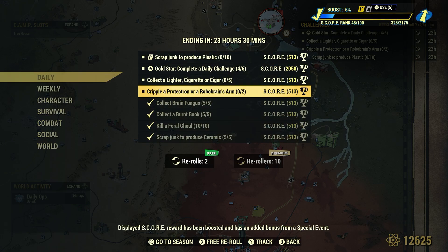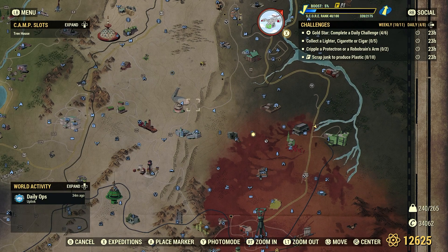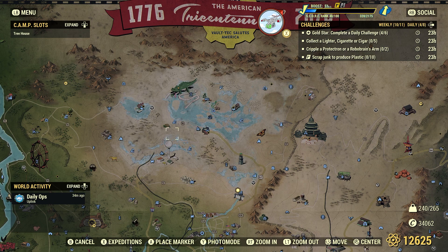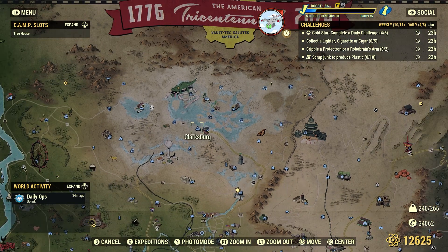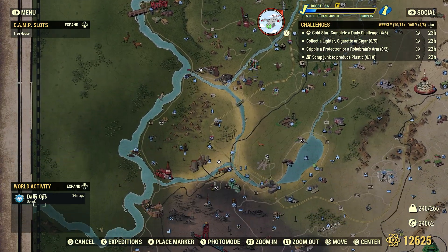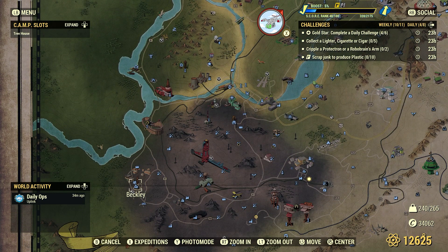Next: Cripple a Protectron or RoboBrain 2. We can find Protectrons and RoboBrains around the wasteland. There's a pretty good spot in Clarksburg — the upper section will have some Protectrons, enough to cripple one or two and get credit. Another good spot for Protectrons is down at Beckley, maybe four or five Protectrons there. It's not a bad spot, just down the road from Camden Park.